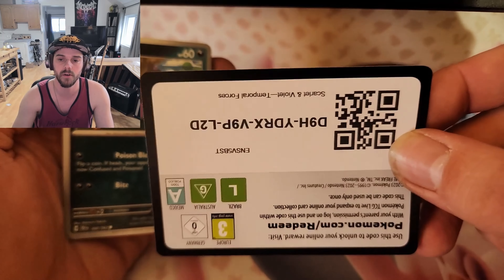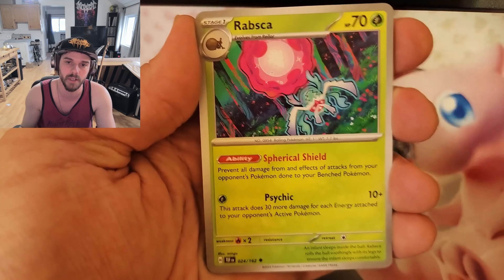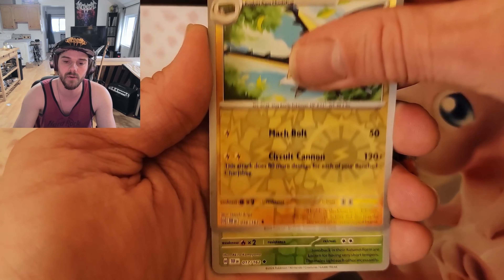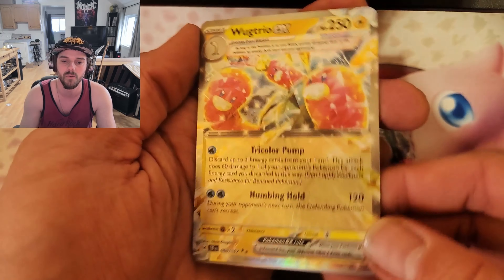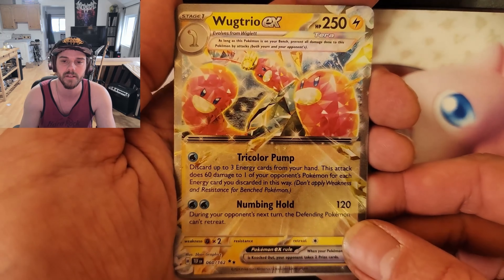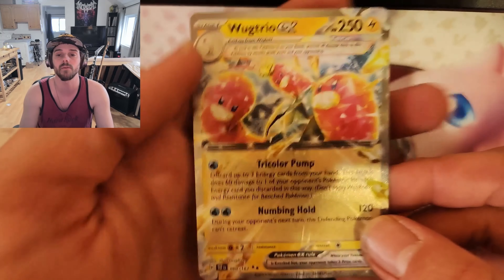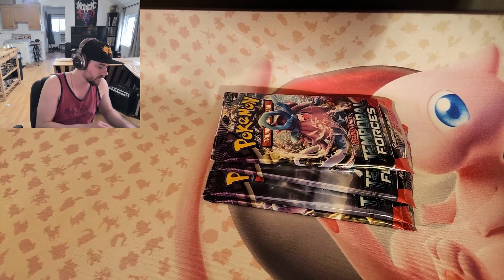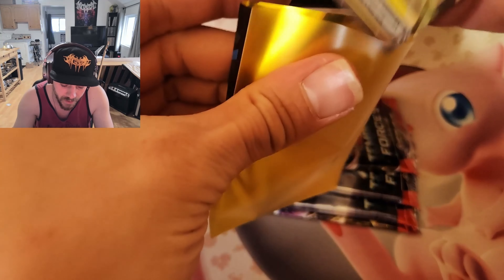Code card — Turtwig, Pucina, Wiglett, Rubsca, Iron Jugulus, Full Metal Lab, V Covalts reverse, Sawsbuck reverse, and on the end we got One Trio EX. I have two of the secret rare of this card already. That's something — gonna sleeve them and move on to the next pack.